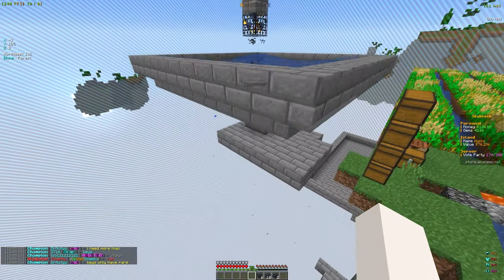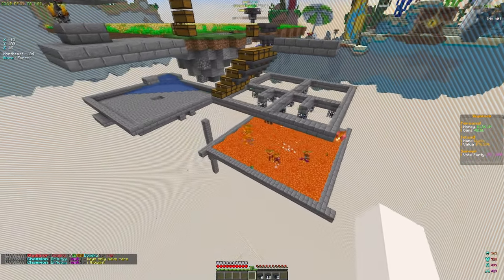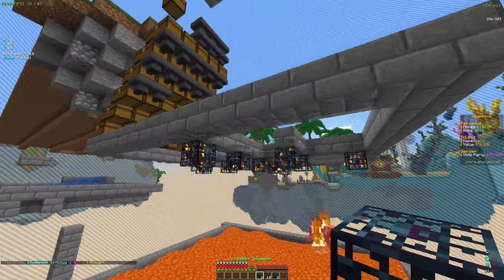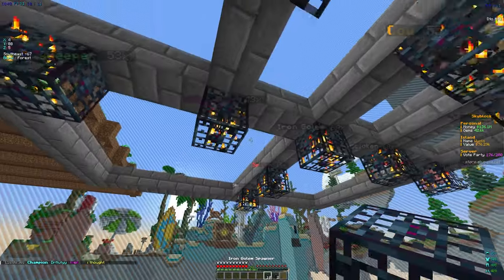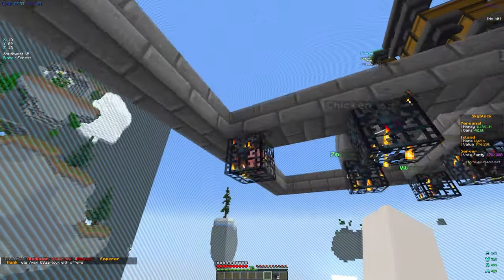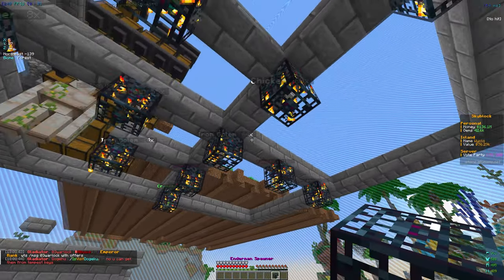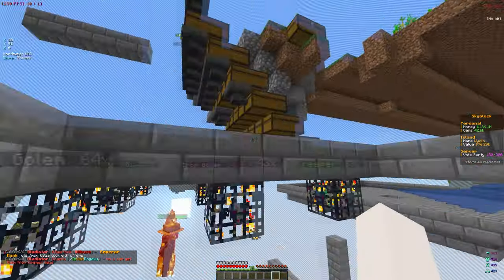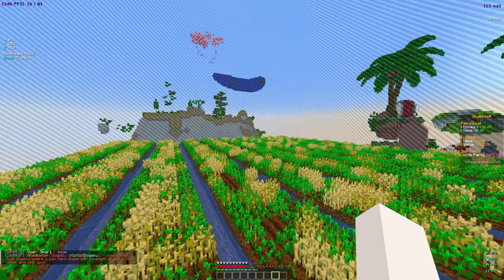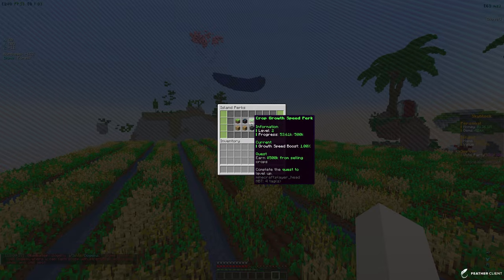We have a pretty good collection going — a wide variety of spawners and nine blade spawners. After placing these down we have 37. The blazes are separate from the lava because lava doesn't really kill them, and blazes are the best for XP so we're using them for that. Let's put the creepers down too and the iron golems in a separate area since they only stack to 64.